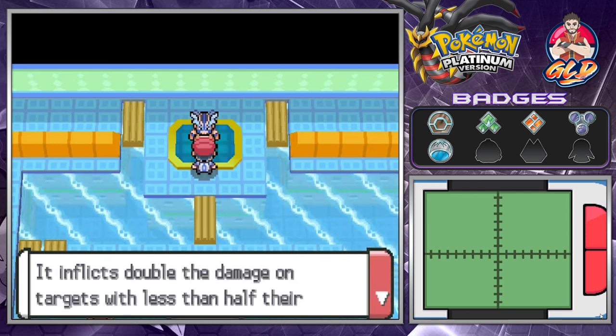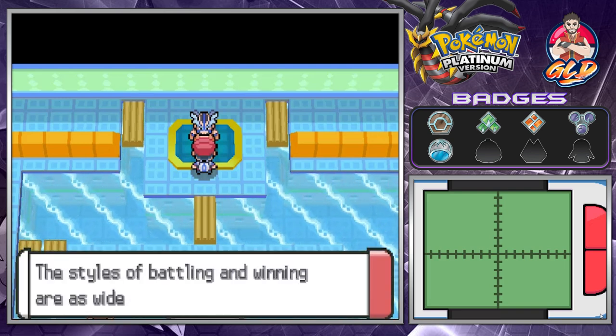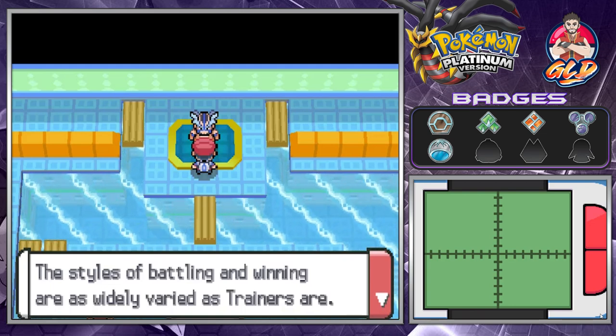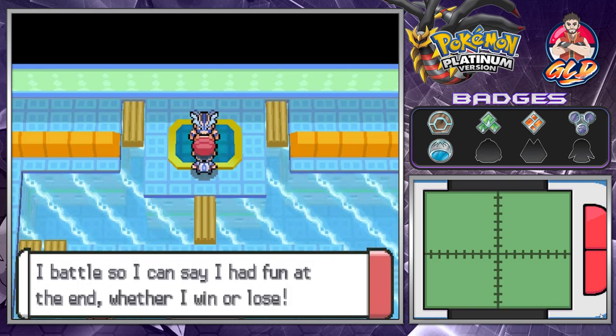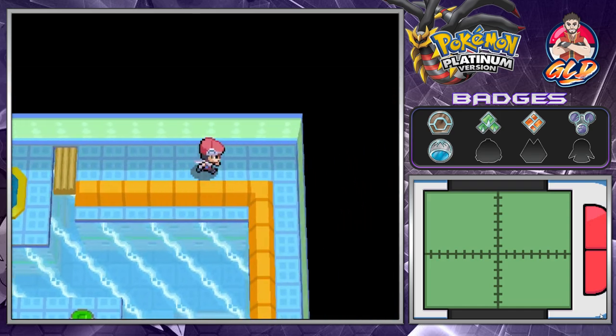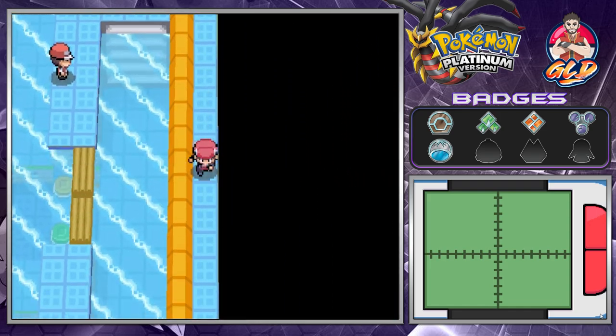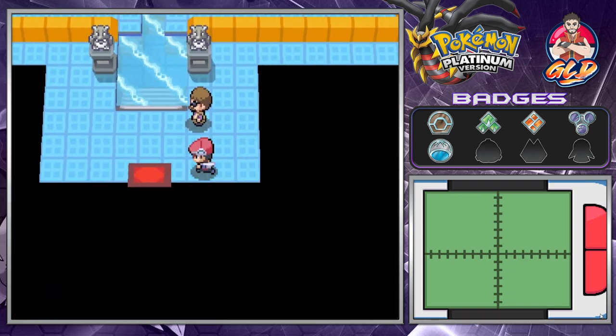You need the Fen Badge to use the HM move Surf outside of battle. We also get TM55, which is Brine — it inflicts double damage on targets with less than half their HP. Use it to end battles decisively. Crasher Wake says he battles to have fun whether he wins or loses. I hope you guys are impressed — yes, I listened to you guys.